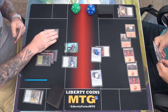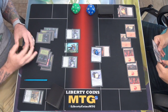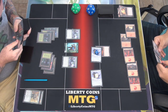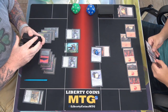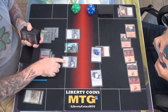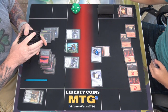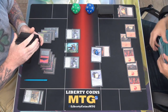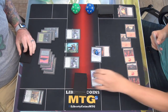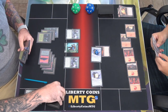We're going to play a land, play a Topiary Stomper, find a basic. I will then move to combat — attack you for four with vigilance. And I go to eleven. I will then pass my turn.